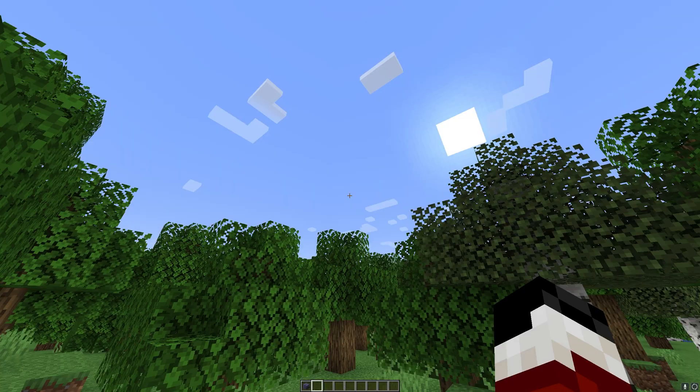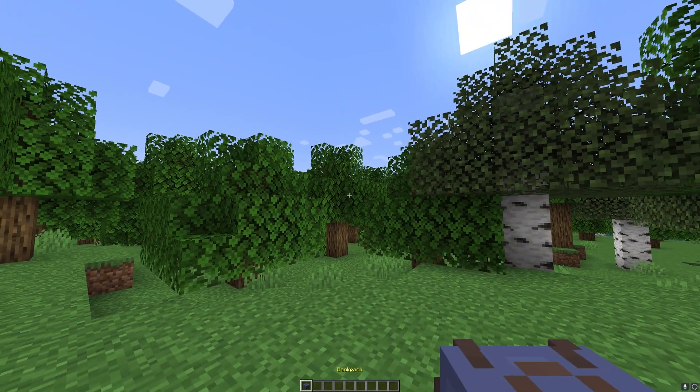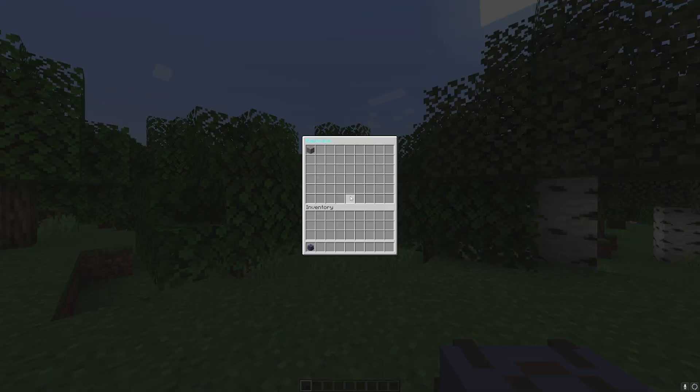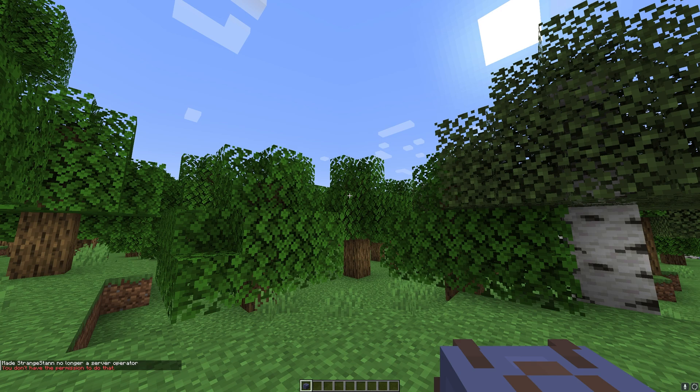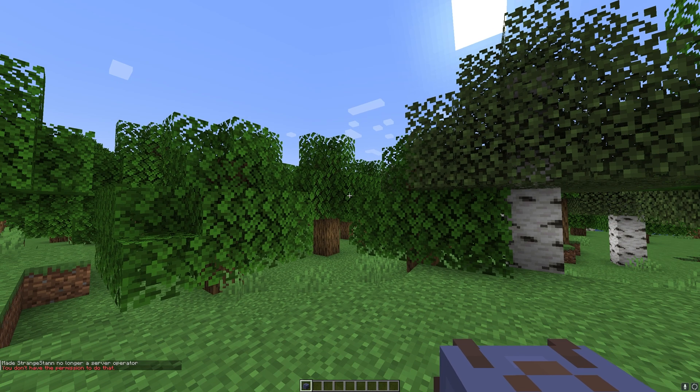Once you join the game, you should find that somewhere in your inventory you now have a backpack. I can open mine, but you might not be able to. I can open mine because I'm an op, but if I de-op myself, as you can see, I don't have permission to open it. So now either op yourself or go to your console, as we'll need to run a command.